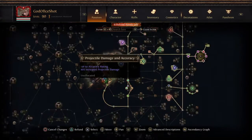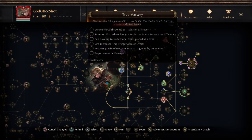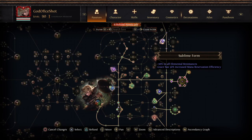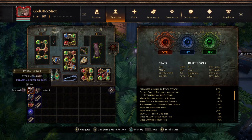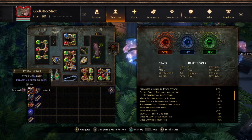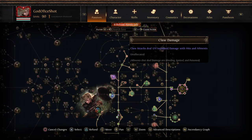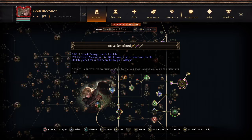I tweaked my tree a little bit - I unspecced some extra nodes on the side and went and took a little more life. I got this cluster here which allows me to reserve Grace at less mana reservation efficiency and I get 10 to all res, which further helps me cap my reses. This basically gives me a safety net so when I do remove an item I have a little bit less res to get back.